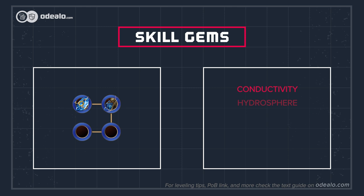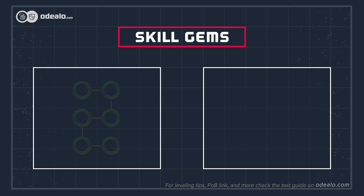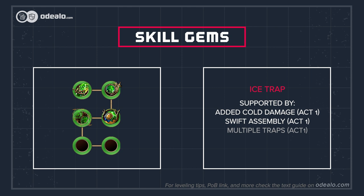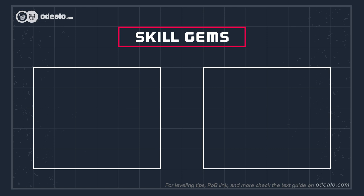Use lightning trap with Wrath aura for more lightning damage, a Conductivity curse, and Hydrosphere to reduce the lightning resistance of your enemies. Ice trap is one of the best traps due to its cold damage, which is able to freeze and chill. That is a very reliable safety feature that renders this trap the best choice in the long run. It's a well-rounded trap with a medium-sized area of effect, which can be upgraded by improving the throwing speed or linking it with Cluster Trap support gem. Starting on the right side of the passive skill tree is very helpful due to some extra cold-related nodes located there.